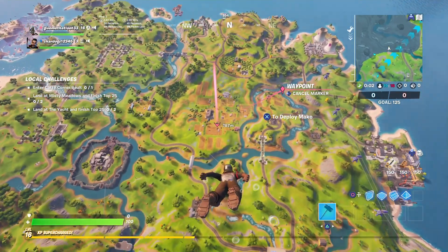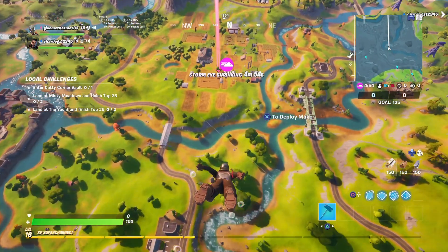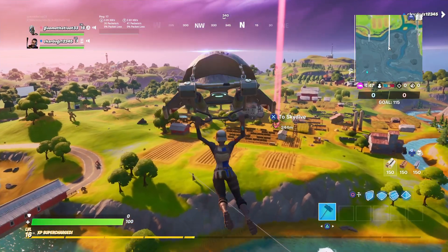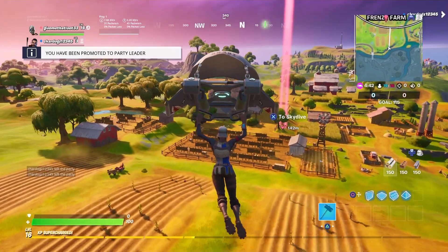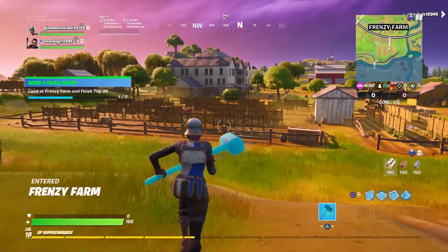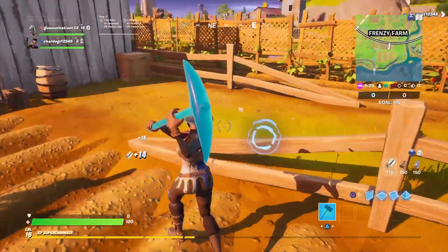When you land here, start opening chests and ammo boxes, because when you get put into bot lobbies you will always have XP Supercharge. If you don't have XP Supercharge, land on this house here, open a chest inside, and you should get XP Supercharge. Just open a single chest in that house and you'll get it.